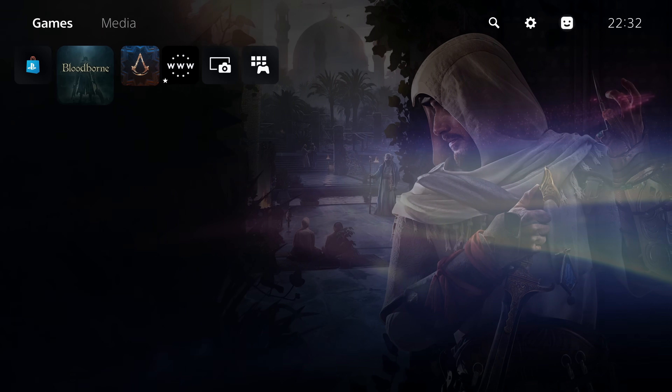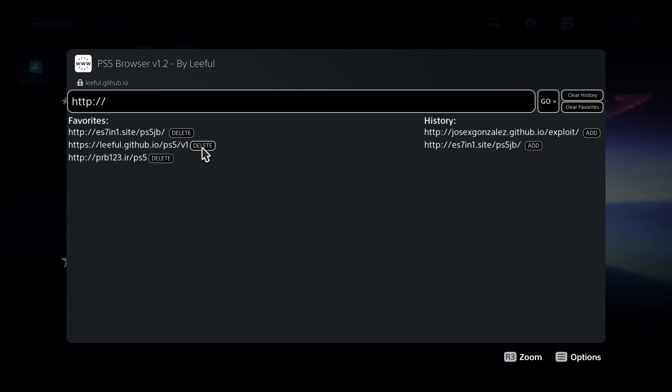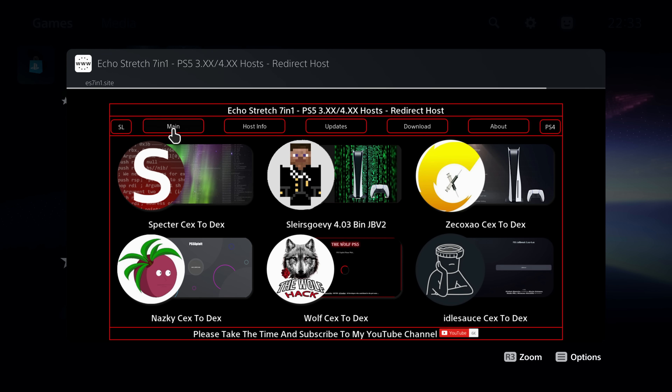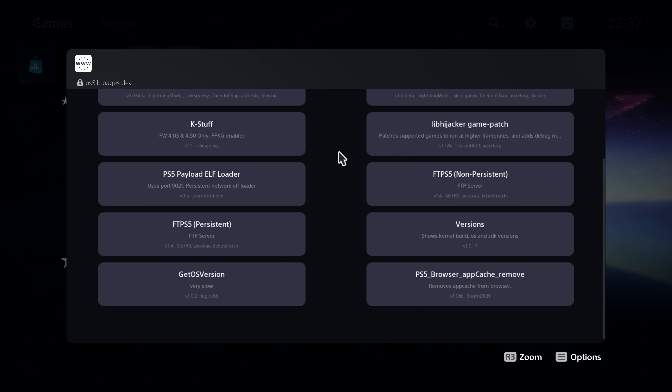Moving on from that we also have the firmware spoofing. So let's go ahead and get back on to one of the exploit hosts and take a look at that. We'll go on to the idle source host again. Now most of these exploits will automatically spoof the firmware version on loading the exploit, so you don't even have to run a payload.